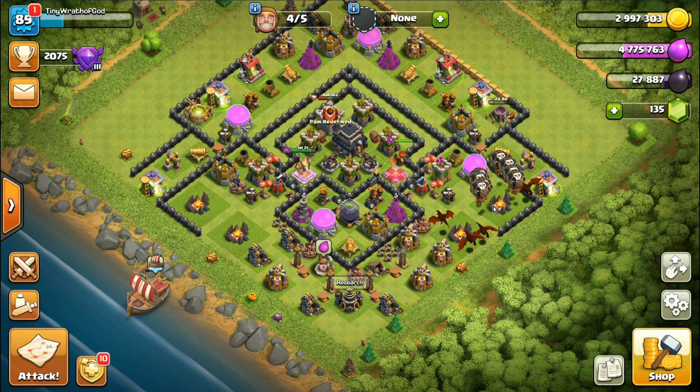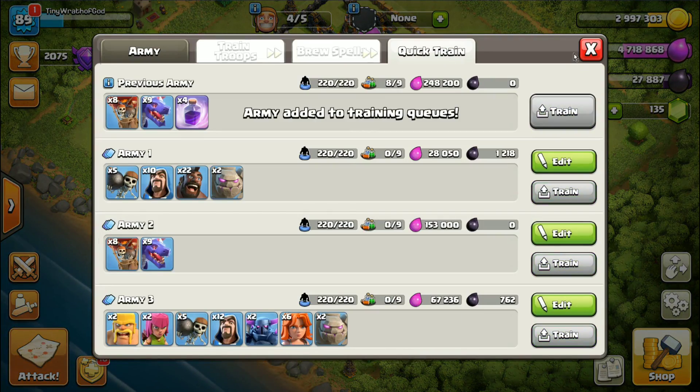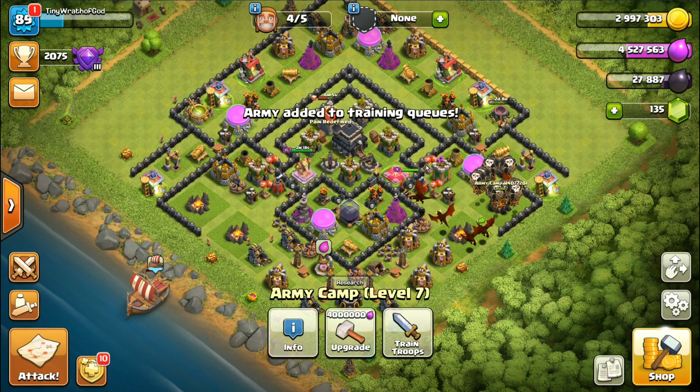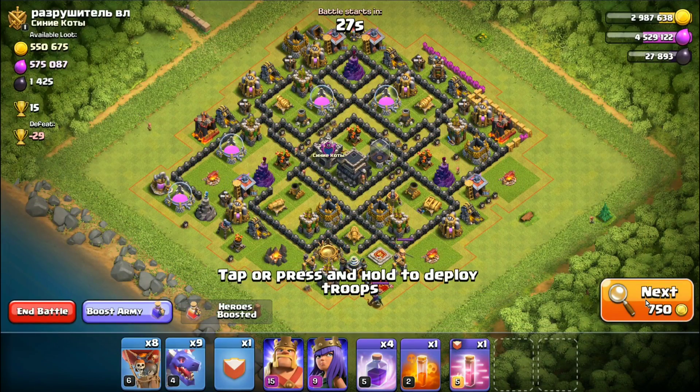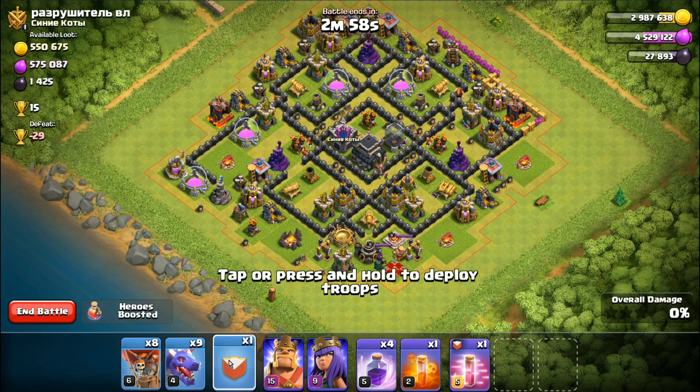Let's get the army trained back up and find a base that actually has money in it. This guy actually has some money and looks like a pretty new Town Hall 9, which is good for me. I only see one sweeper - wait, he's got two, one pointed down, one kind of wasted on the bottom. I think I ought to come in on this side and push in. The PEKKA should walk the right way with this placement, and I'll put the king and queen up here.